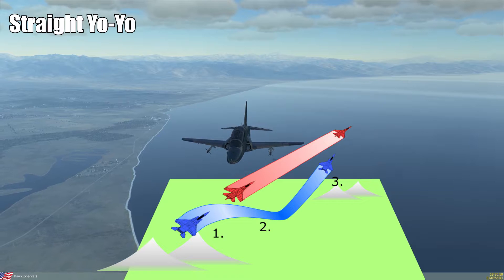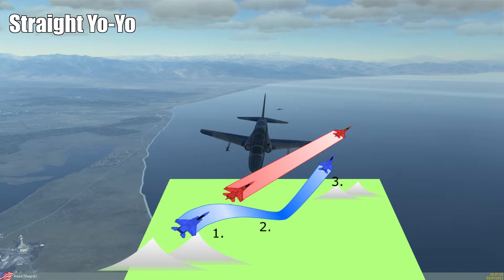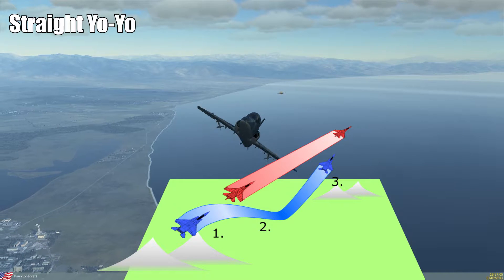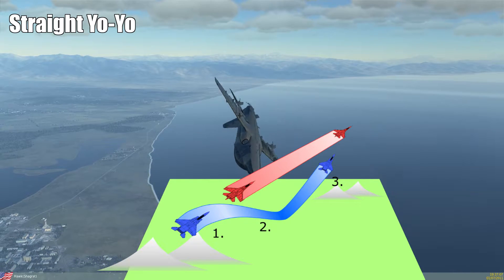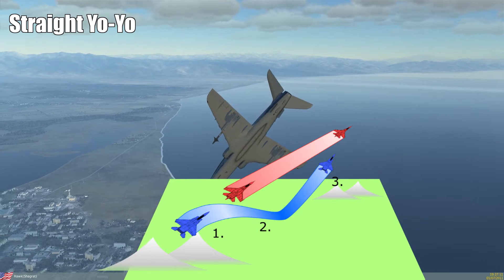Just go into a shallow dive, not more than 10 degrees — maybe 20 degrees of pitch, nose down of course — and this way you will, like in a yo-yo, catch speed, and when climbing up again you will have decreased your distance. Repeat this as necessary.